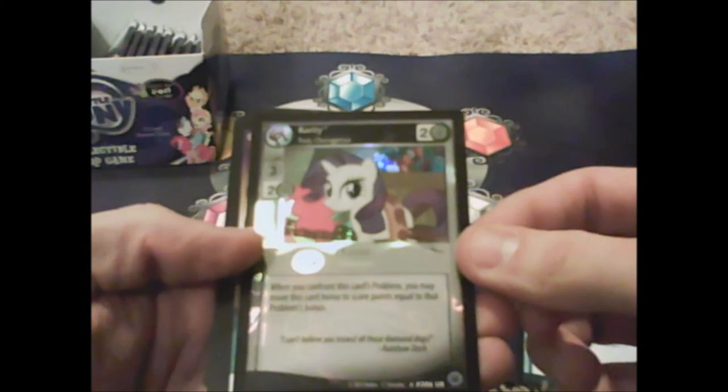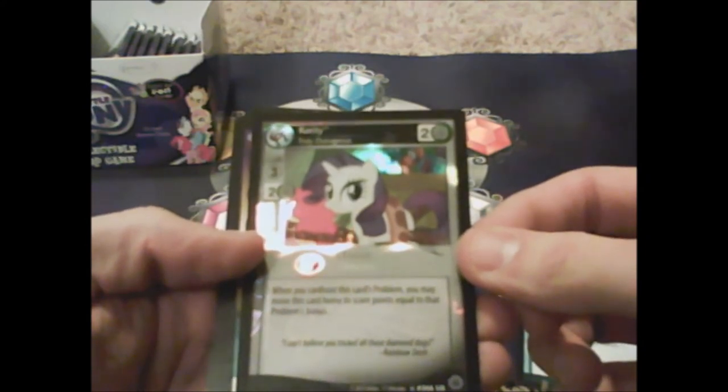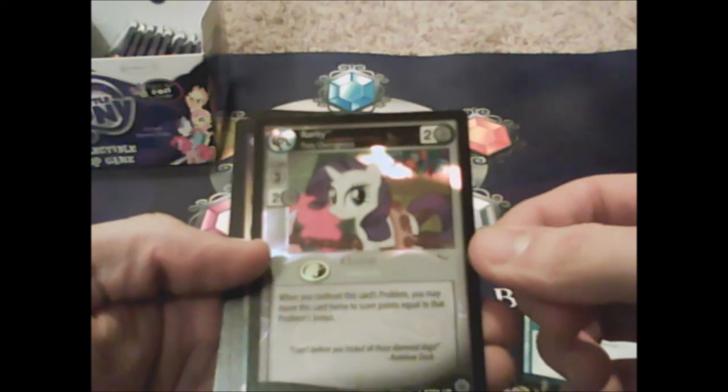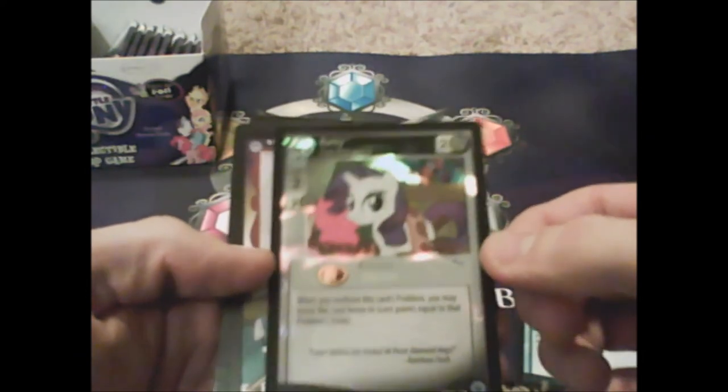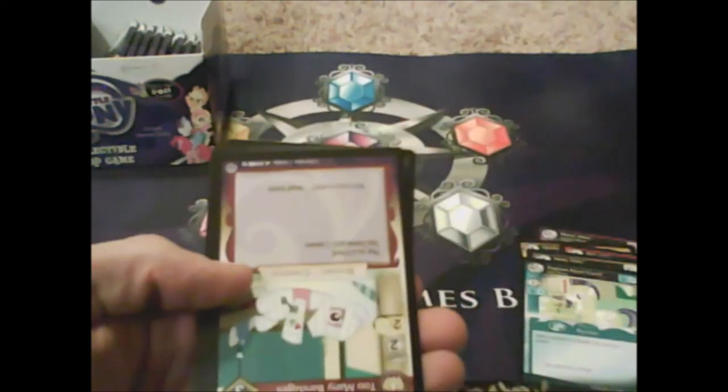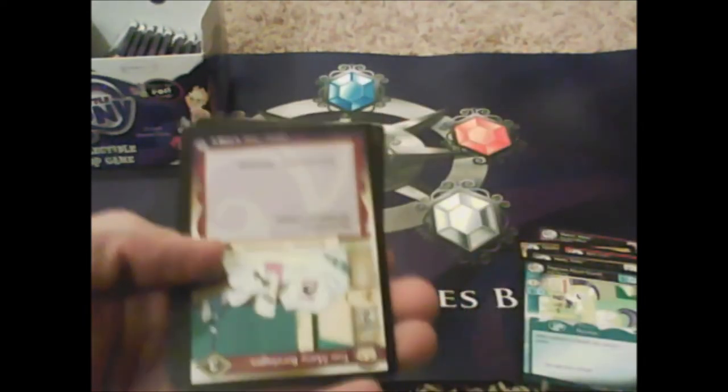Assertiveness Training — and Rarity Truly Outrageous! 'When you confront this card's problem, you may move this card home to score points equal to that problem bonus.' She gets more points — wow! Sheesh, Rarity, that's all I gotta say.